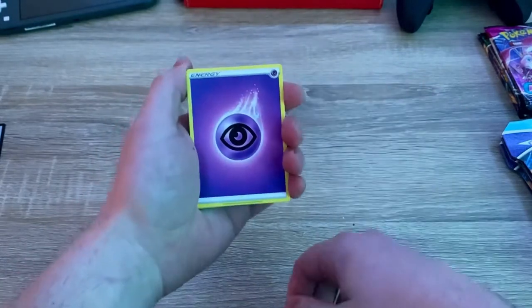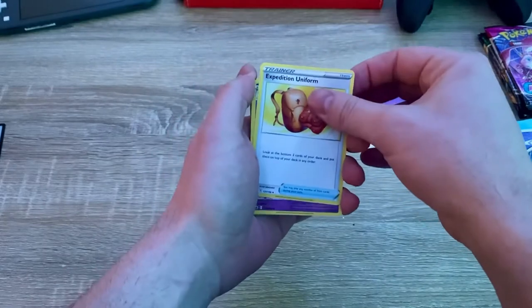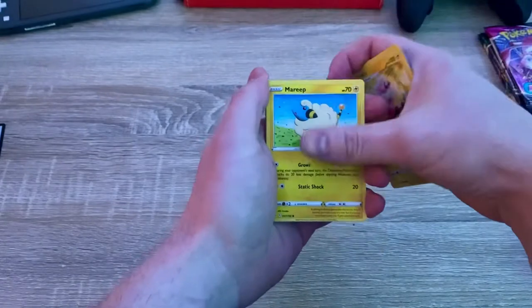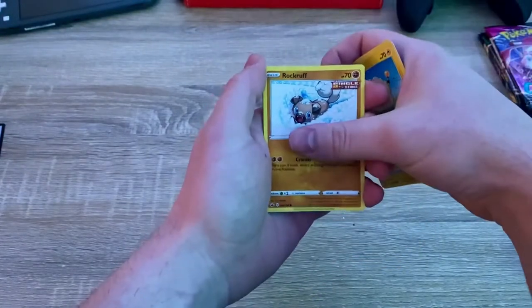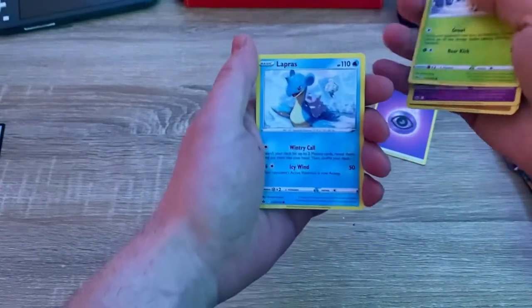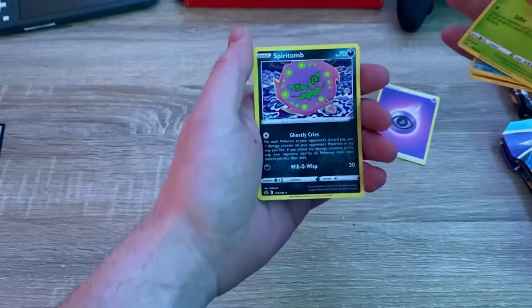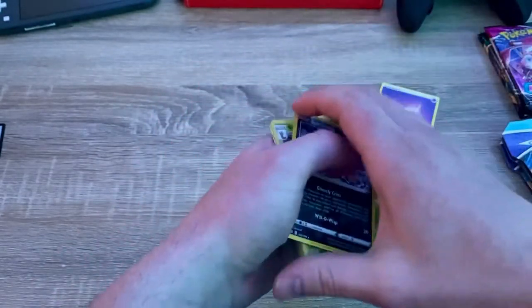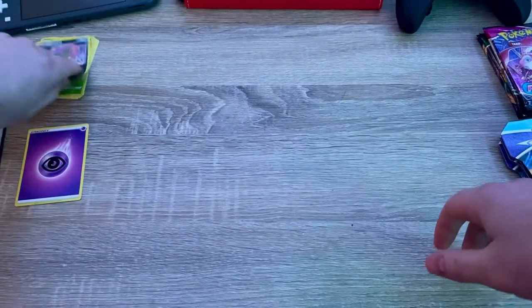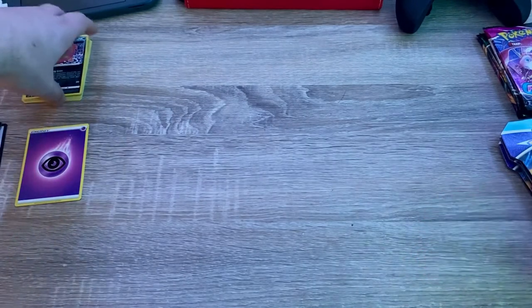Starting with Chilling Reign pack one — energy, Expedition uniform, Atrium, Flaffy, Marill, Rockruff, Swirlix, Lapras reverse holo, Cocoon, and then a Spirit Tomb. Don't worry, I will be butchering half of these names. I'll keep the rare aside and search through it later.